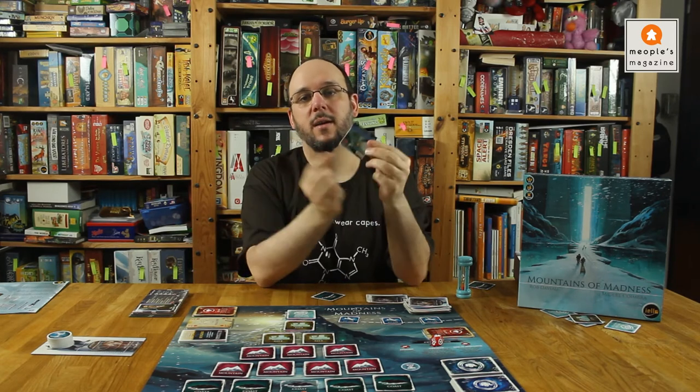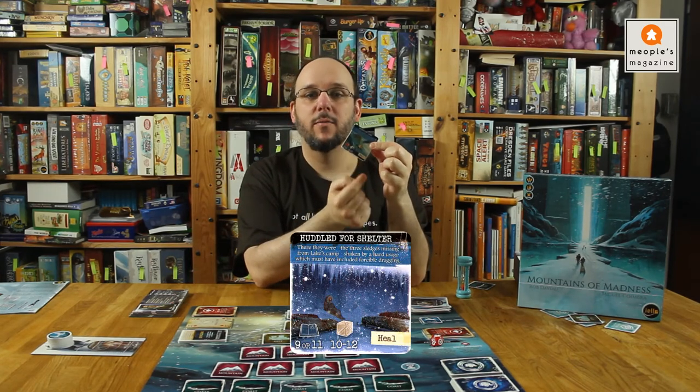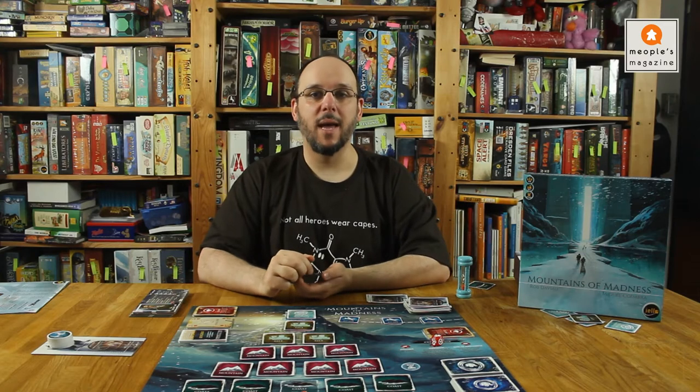If any of the challenges on the card is completed then we have a success and we get the reward. In the case of this one, that is Specimen A, so we would get one of the relics that we need to get out with. But there are other rewards like getting to heal — meaning removing injury cards from our deck — or getting a leadership token back, more on those in a moment. And sometimes we get lucky and get to spy ahead at what challenges are still waiting for us.